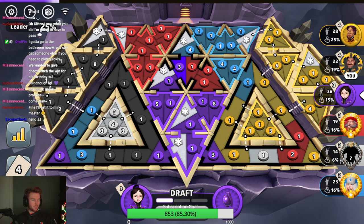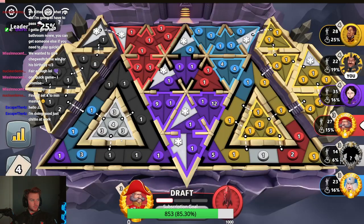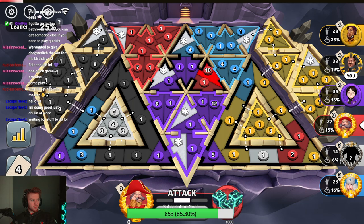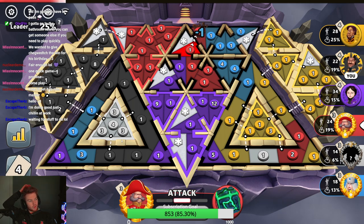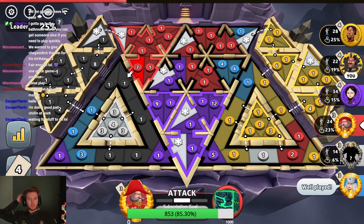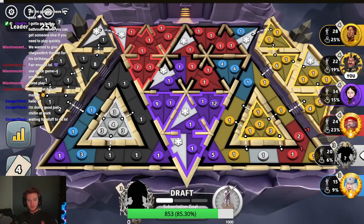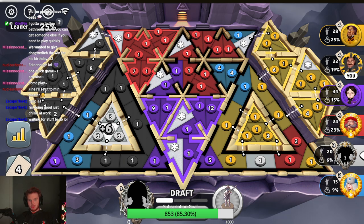That had to be done because him keeping position there was bad for me. Hey Escape, how you doing — good to see you. Quach's big hit after he got broken or hit really hard. Purple continues to control the board because you have to go through him in order to hide.